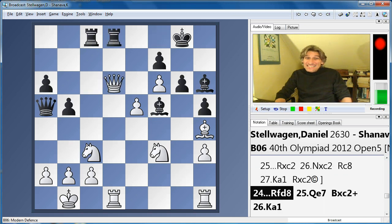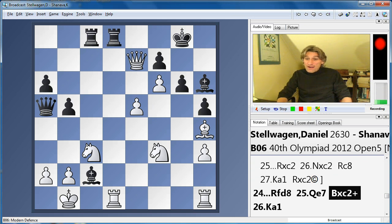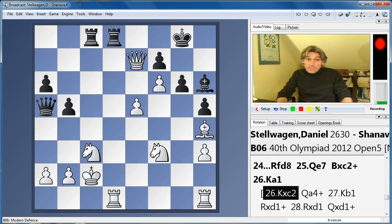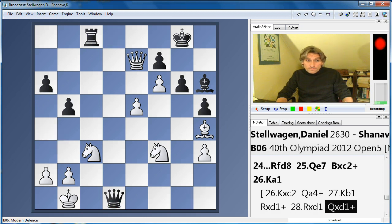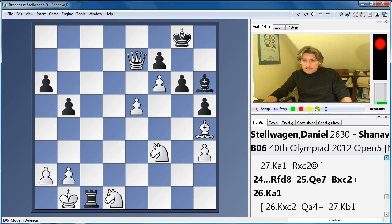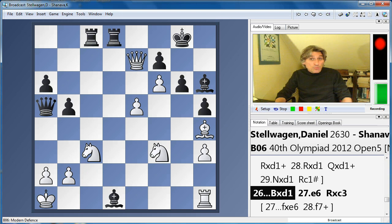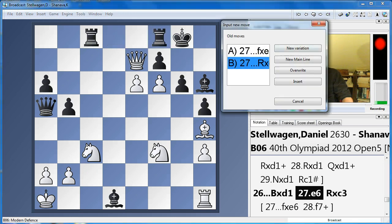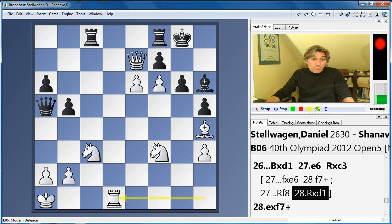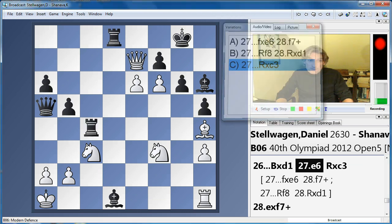White played queen d6, and suddenly he's in trouble. Now bishop takes c2 check is very powerful. If king takes, queen a4 check forces mate. If the king goes back, we just take everything on d1, and then rook c1 is mate. So after bishop takes, the king has to come to the corner and then we take on d1. Maybe white had seen this and thought that after e6, things were still going his way — for example, if the rook comes back to defend, then rook takes bishop and white is even material up. Or pawn takes — obviously f7 check is winning. But black had a tremendous resource here — more than a resource, actually a winning move.